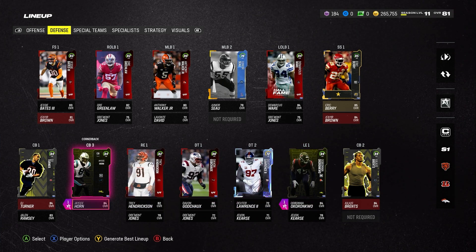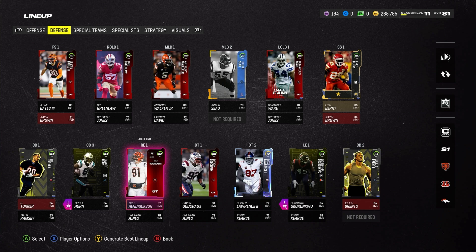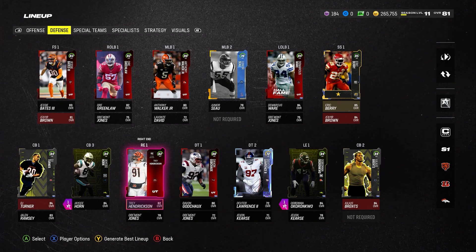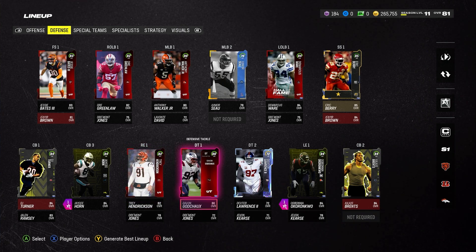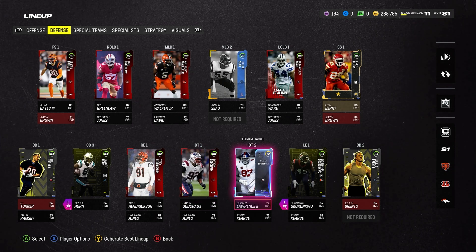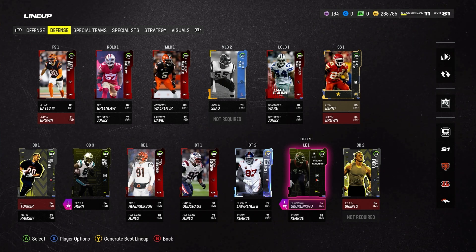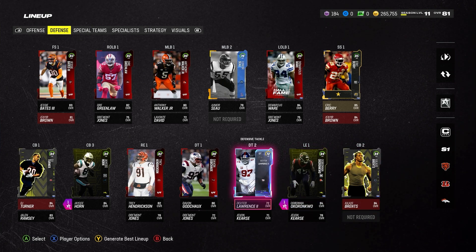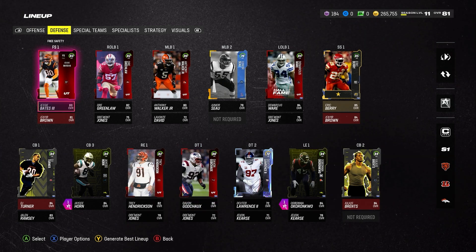The left end I got — I still can't pronounce his name — you can get him through the Headliners Field Pass, so make sure you guys are getting your free cards. BND cards are huge for No Money Spent. On the defensive line we've got Trey Hendrickson at right end — nothing special, no crazy abilities yet. Devon Godchaux from the loyalty rewards, Dexter Lawrence, and that OG left end we got as a free BND card from the Headliners Field Pass. Defensive line definitely needs work but it's just good enough for now.